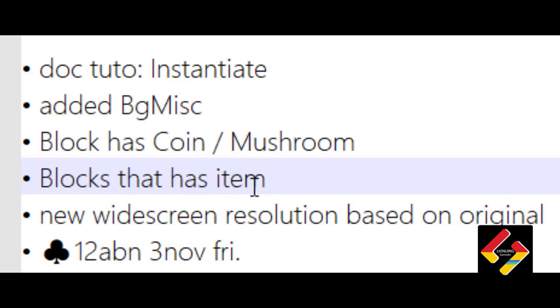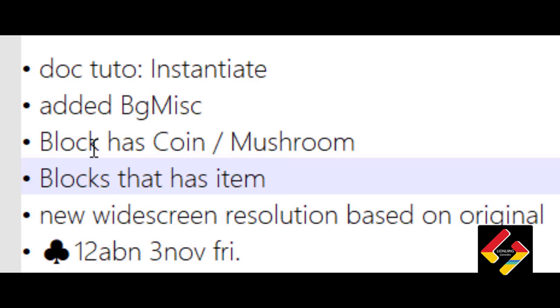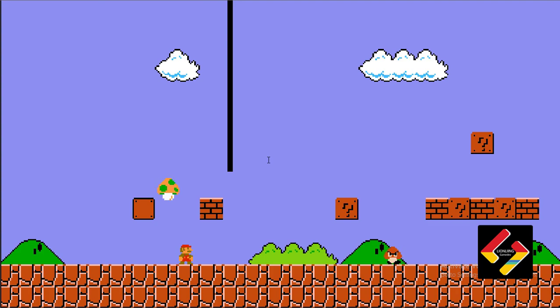I added blocks that have items. A block can have a coin or a mushroom. This block has a mushroom in it, and this one has a coin.